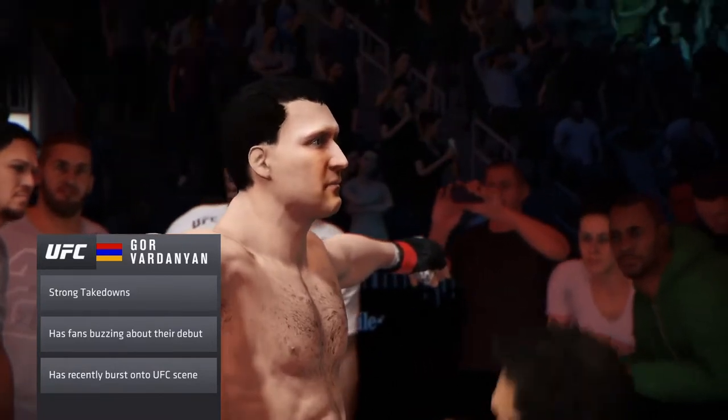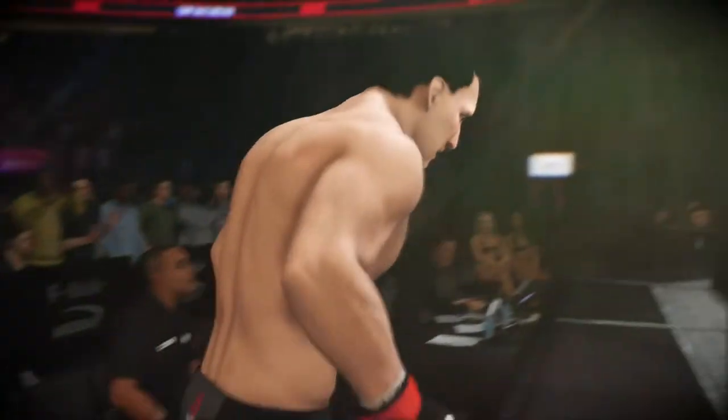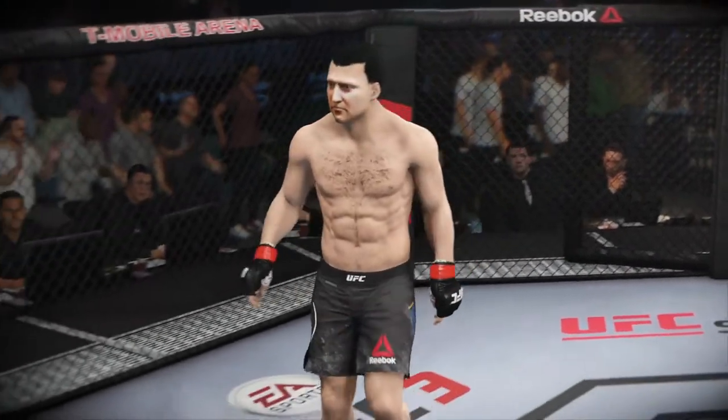No doubt his opponent has prepared. Sometimes you just can't simulate an athlete like this in training. This guy has nasty arm bars and leg locks. It is his specialty, and if he gets a hold of a limb, you either tap or it snaps.